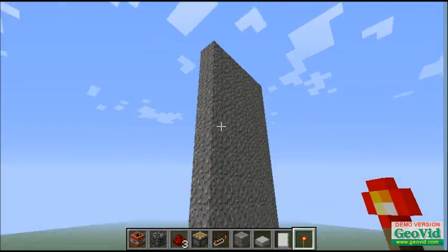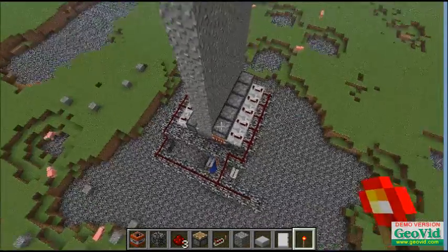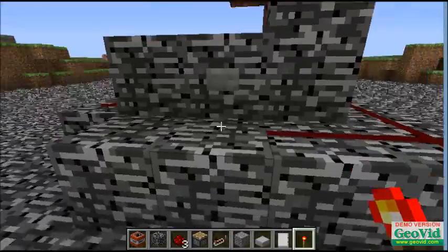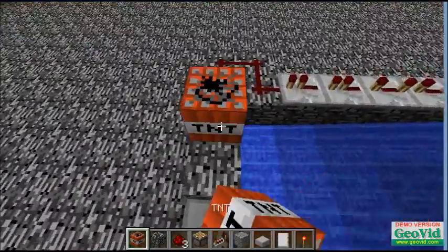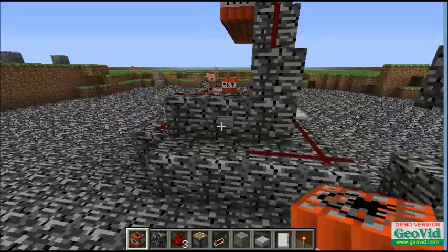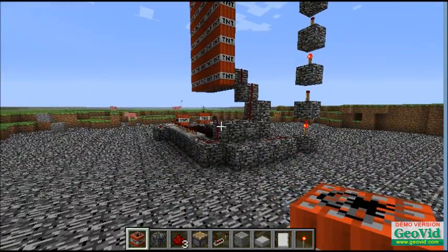Alright, today this is about making a cannon — an auto-reloading cannon — and here it is. You just have to actually put the TNT there, which is kind of a bummer, I'm working on that. But you press the button, it fires. As you can see, it reloaded.